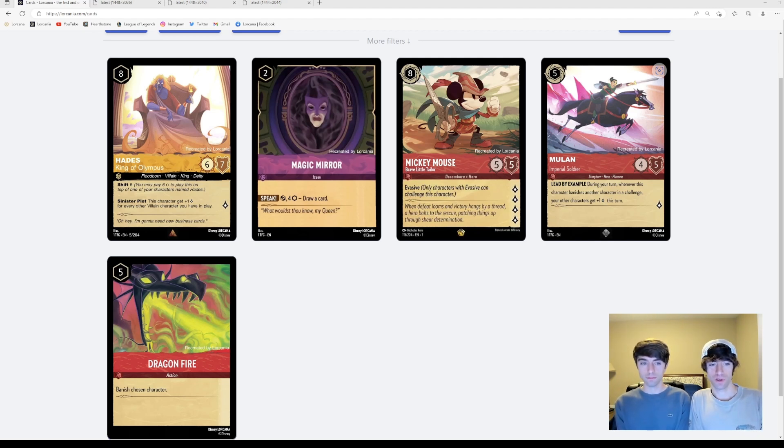Dragonfire — playing two copies of that in one turn could really create a negative experience for the other player. This is a Disney game, so you don't want to necessarily create negative experiences for the community and the players who are going to be trying to enjoy this game. There's going to be a very competitive side, but some people are just casually enjoying this game, and Dragonfire creates some problems potentially.